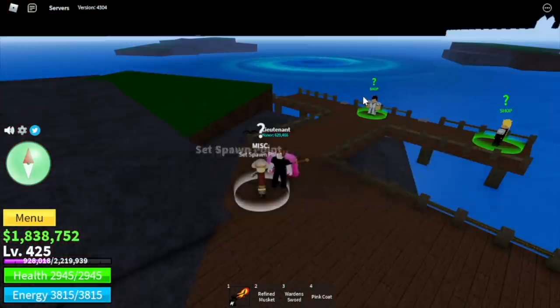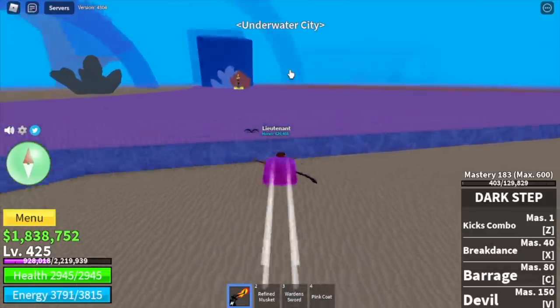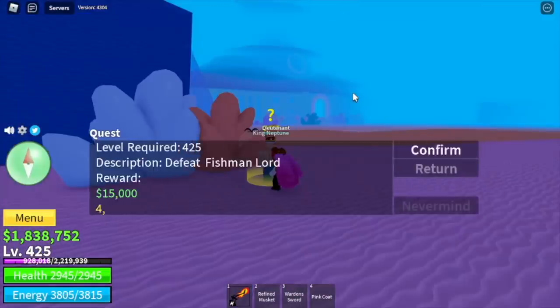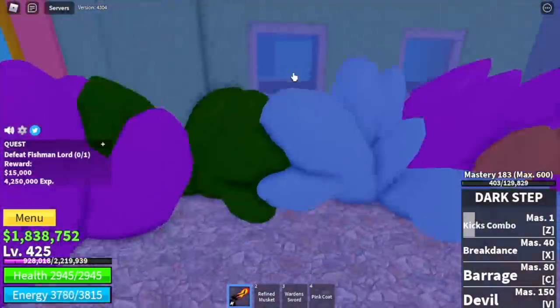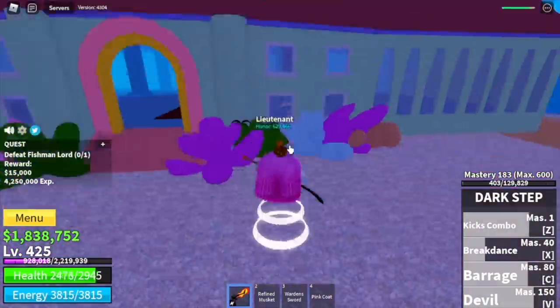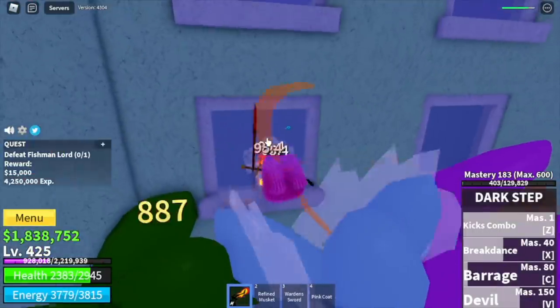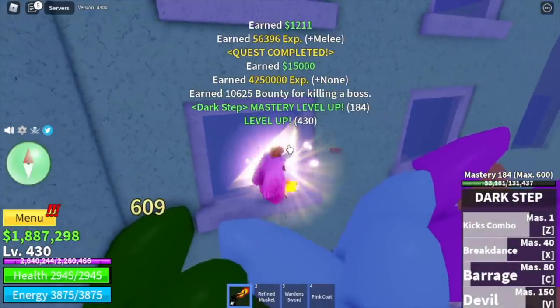Next island is the Underwater City. We're gonna go straight to the mini boss, and that boss is the Fishman Lord. He's located here. Lure him, go outside, use your left clicks and your skills to defeat him. It's very easy — you don't need to dodge anything. Your goal here is to reach level 500.